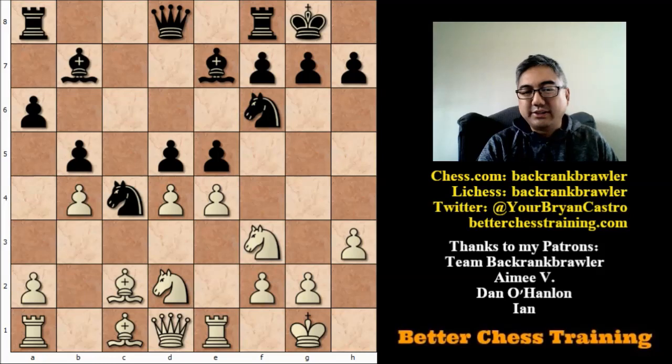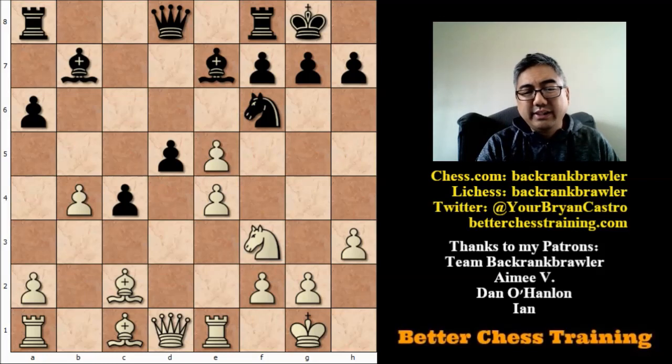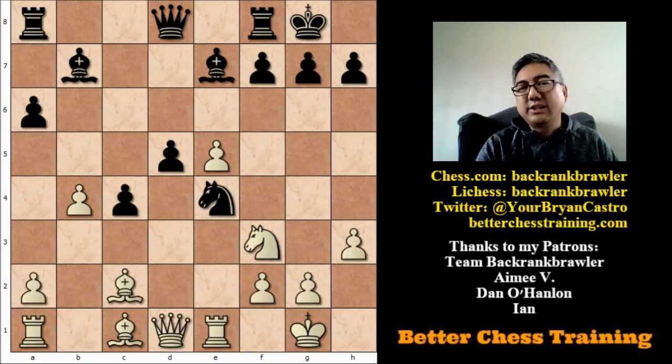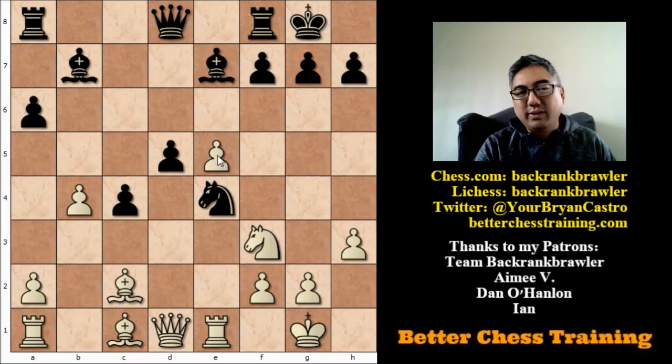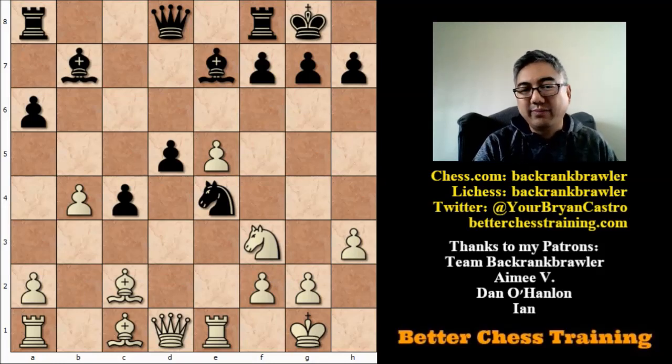What does d5 do on the surface? It opens up black's bishop along the diagonal, making that piece more active, and it's going to prevent white from ever closing the center — making the position a lot sharper. The engines assess this as already being about equal. Tal's book gives knight takes c4, b takes c4, d takes e5, and knight takes e4 as being unsatisfactory for white — supported by the engine. The general idea: black has a strong passed pawn, the knight is strongly placed, and white has to give up the two bishops to get rid of it.